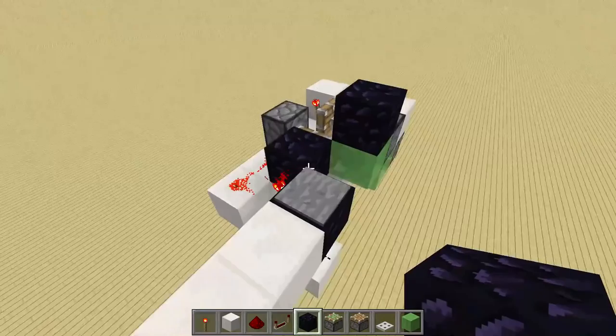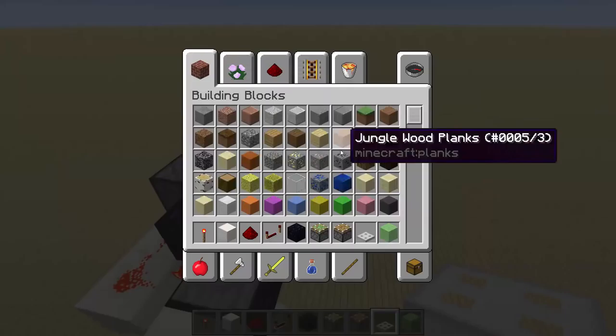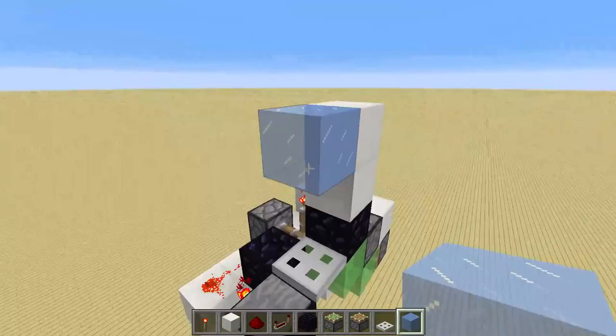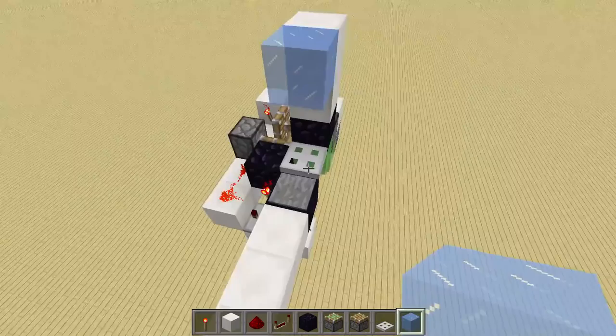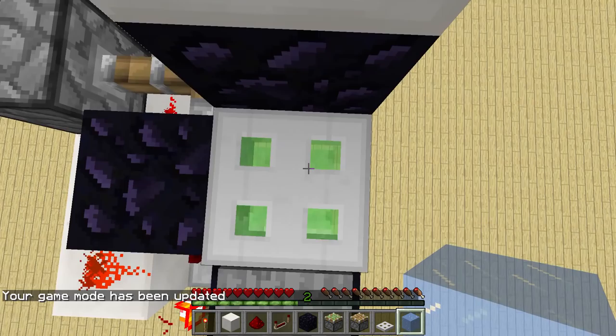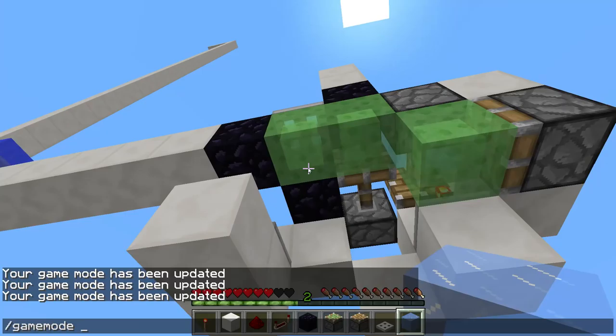Now add a non-movable block there and a non-movable block here, because otherwise that block will be moved. Add the trapdoor here on the side. Then grab some ice and place the ice block one block above, give it some light until it melts, and then pull up and make your exit. This will already be working — I can quickly demonstrate. In game mode zero, I enter this, the ghost slime block will be underneath my feet, the trapdoor closes again, but I'm still standing on the slime block, and now I will get launched any second.